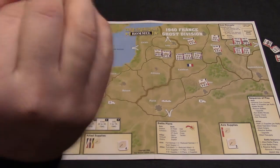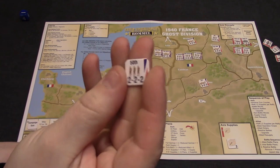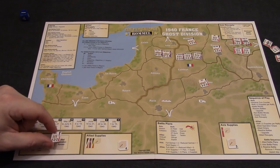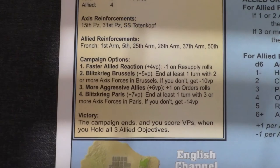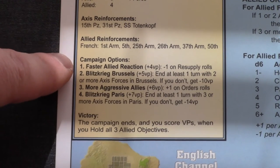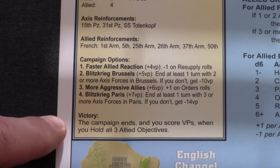These are the Allied reinforcements; we randomly draw one to assign to Allied operations. I pick one — it's the 50th Infantry, which goes in the Allied Operations box. The rest of the Allied reinforcements go to the side of the map. The map also suggests different campaign options, but we are not going to play with those options.